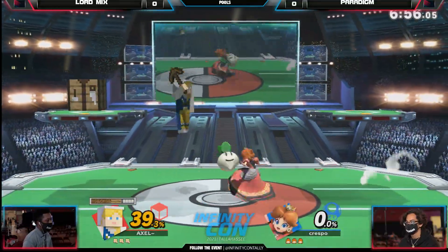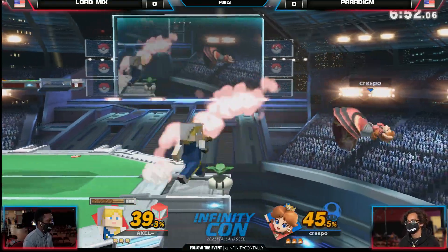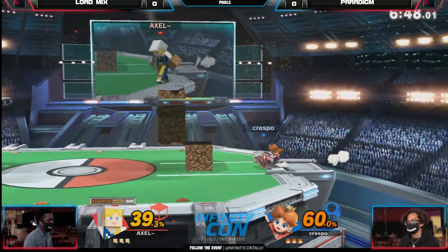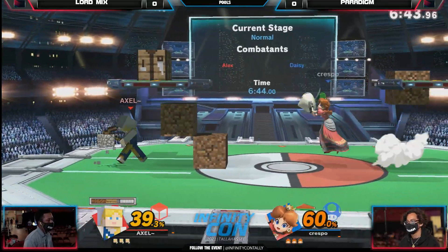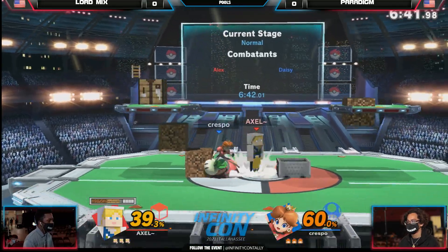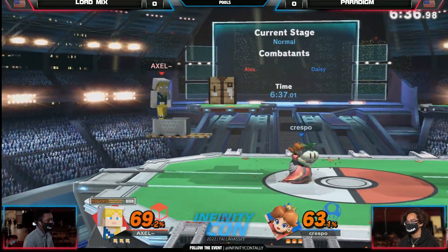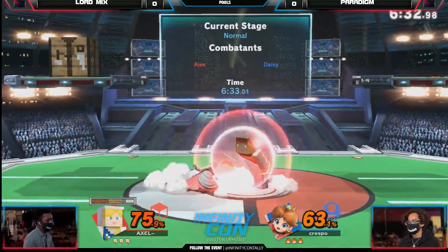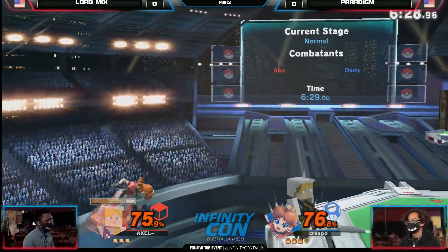Starting off normal. Ooh, this is the Daisy. The early percent. Oh, he dropped his confirm. You're going to be very careful with this. Both these characters are about to be annoying to one another. There's a lot of technical things going on here. I want to see some nice turn-up combos from Daisy. Peach or Daisy, they're very fast. They're trying to get in, trying to get the damage on.